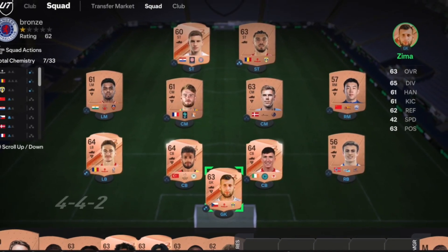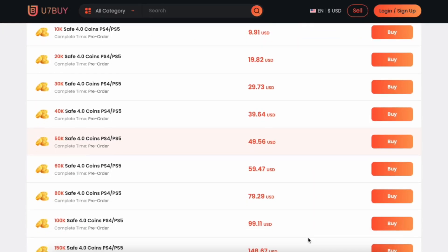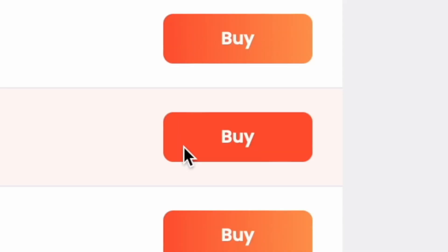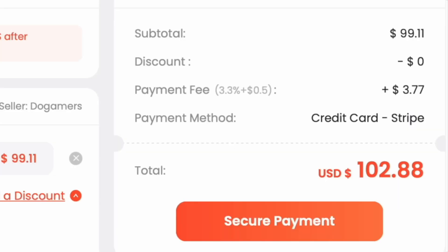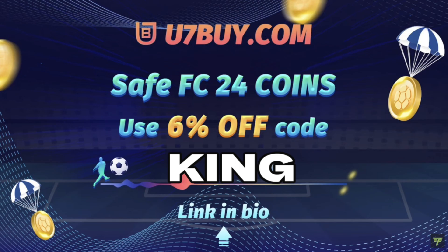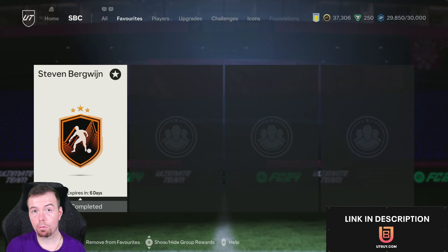Get yourself on the description below. Use code to buy and get yourself some cheap reliable coins, and don't forget to use king with a cheeky six percent off. Let's get into the video — yo guys, what's going on, KingFlipper here, welcome to another Road to the Knockout SBC video.